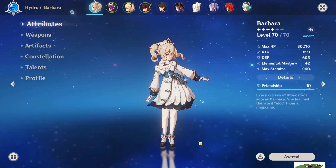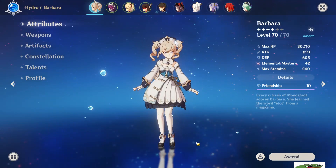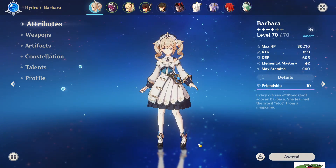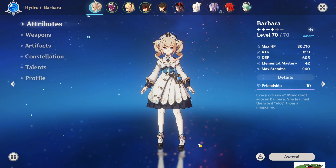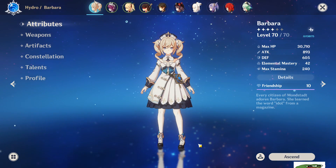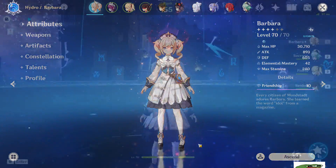1, you need to clear the first wave. 2, burst the abyss herald until he gets his shield before the second wave. 3, just kill him and finish the domain. Now let's see these steps in action with my free to play team.